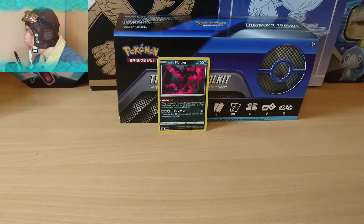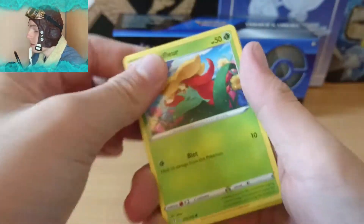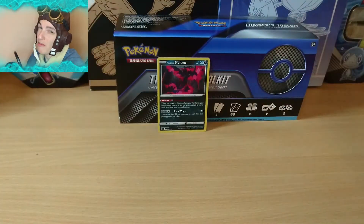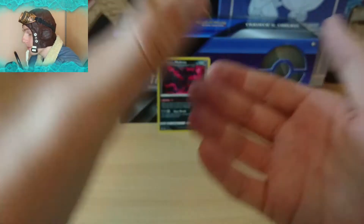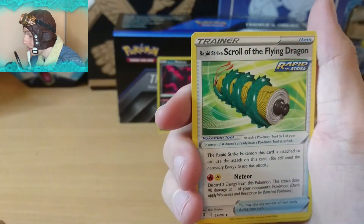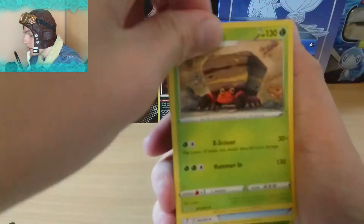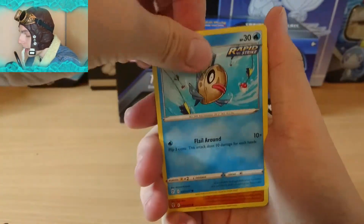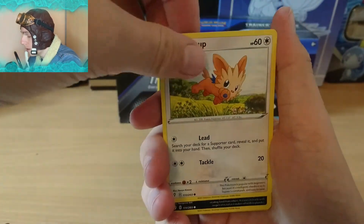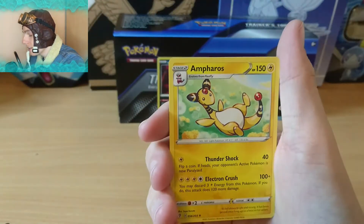I think you can do a re-entry, so I might have to do a re-entry unless this pack brings some absolute fire. If it brings me the Alt-Art Rayquaza, then I've basically just won everything - you should just hand me the crown right now. Can we get some last-pack magic? We have a Lightning Energy, a Rapid Strike Scroll of the Flying Dragon - that's a sign for Rayquaza, we're gonna get it! Crustle, Switching Cups, Gossifleur, Feebas, a Puppeteer, a Lillipup, a Nickit, a Reverse Holo Rillaboom, and our final card is going to be... a regular Air Anthros.